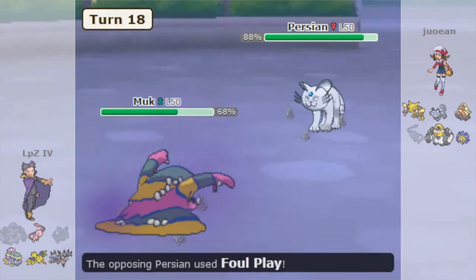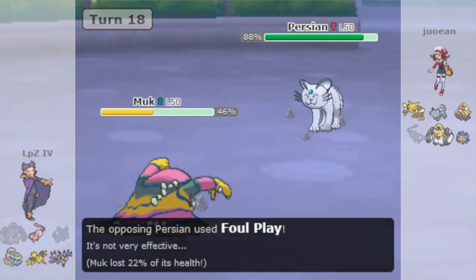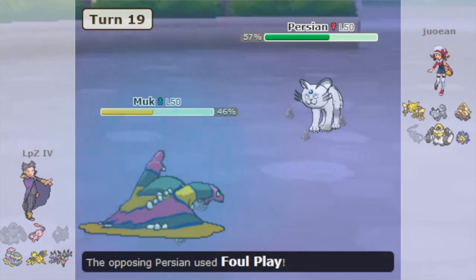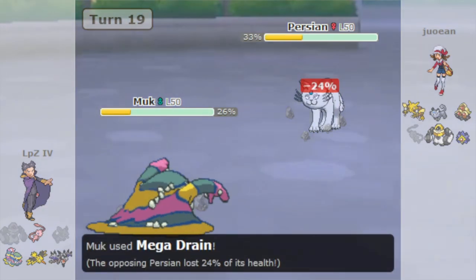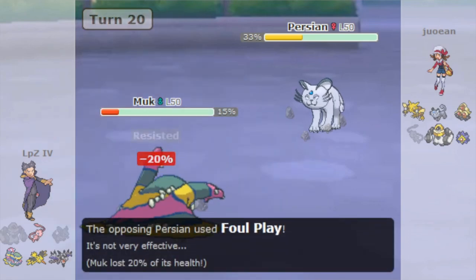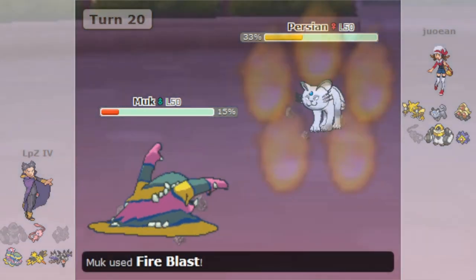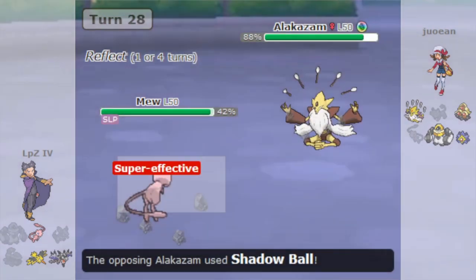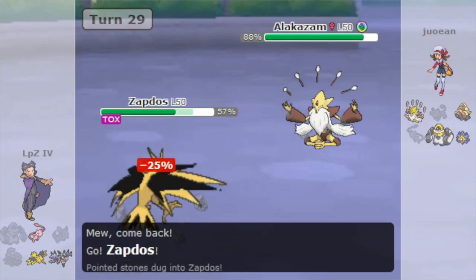It's a similar case versus Melmetal, who only takes around 30% from Foul Play, but whose health is often too valuable to really afford taking that kind of damage repeatedly. With these factors in mind, Alolan Persian is most commonly seen on Mega Alakazam teams these days, or on Mega Beedrill teams when a player doesn't expect their opponent to use Mega Alakazam. It's far from the most defining overused Pokémon, and its flaws are definitely significant ones, but its unique toolkit can really shine with smart play.